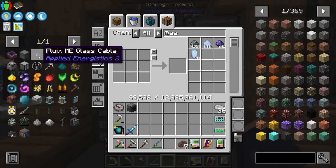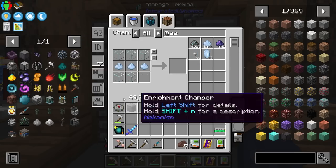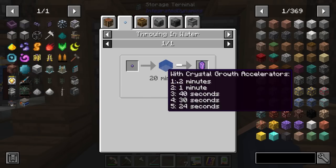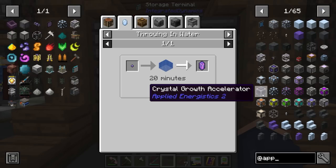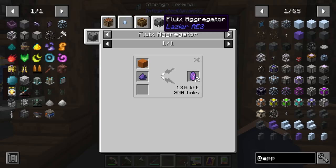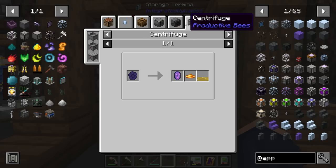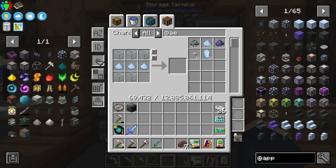The majority of the stuff we really already have, including Certus Quartz dust, which I think is one of the most tedious parts about getting into Applied Energistics since everything glass-wise requires Certus dust. Now to end up getting Fluix crystals, we're going to have to use something special. We can throw it in water and let it grow — it takes 20 minutes — or we can use crystal growth accelerators and place up to six of them around it to grow much faster, so long as you're giving it power. There's also a Flux Aggregator which is part of Laser AE2, more of a late-game option.